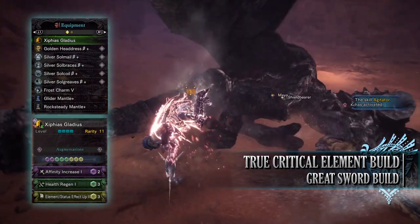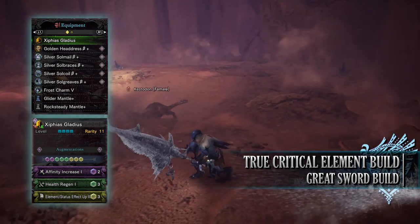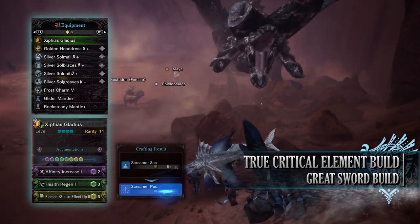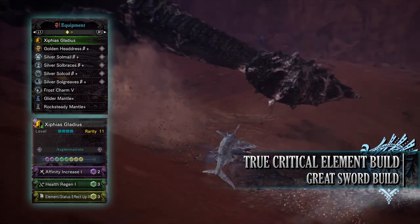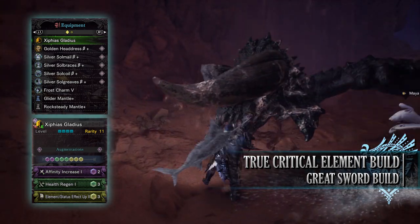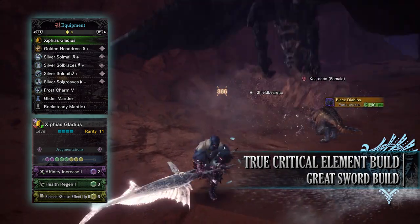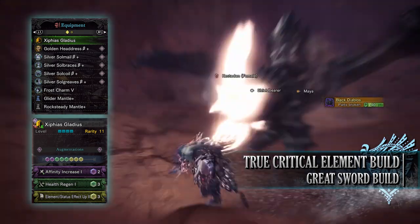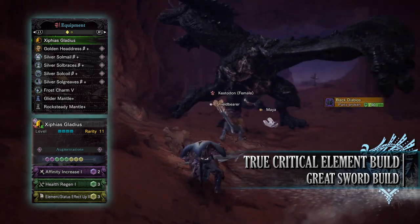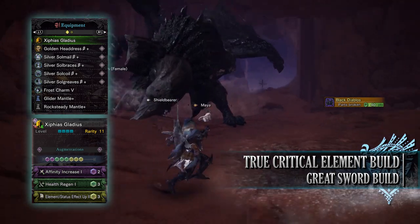For this build you need the Golden Headdress Beta, the Silver Sol Mail Beta, the Silver Sol Bracers Beta, Silver Sol Coil Beta, and the Silver Sol Greaves Beta. I'm also using a Frost Charm 5 as we're using a frost weapon, and for my weapon I'm using Zephyros Gladius, which is the Frozen Kingfish Greatsword. This is found from the event quest Trophy Fishing and is a very unique and goofy looking weapon. I've added Elemental Up Augmentations, Affinity Increase Augmentations, and a Health Regen Augmentation to it.